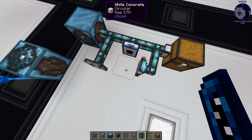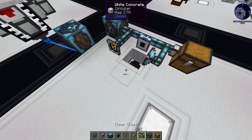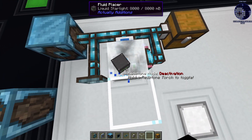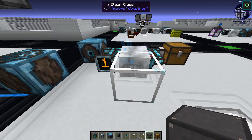At this moment, you can put a fluid placer and leave a celestial crystal with maximum purity.